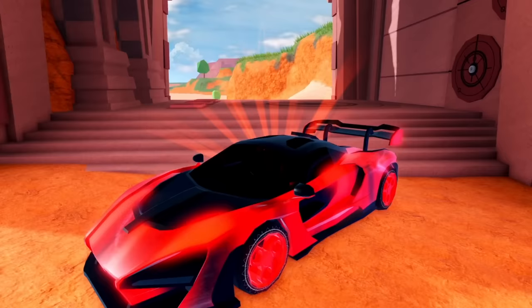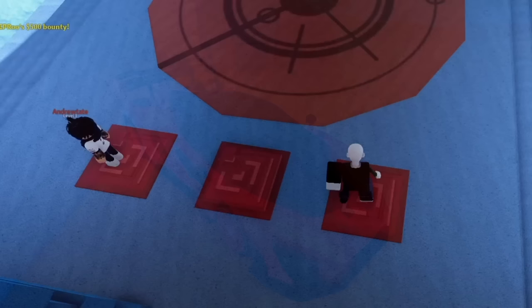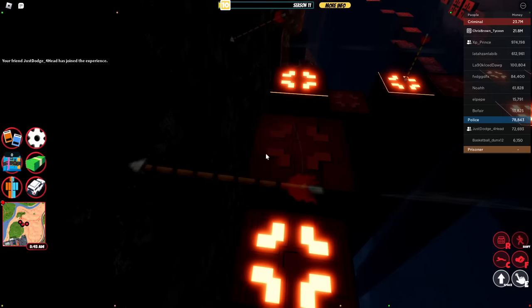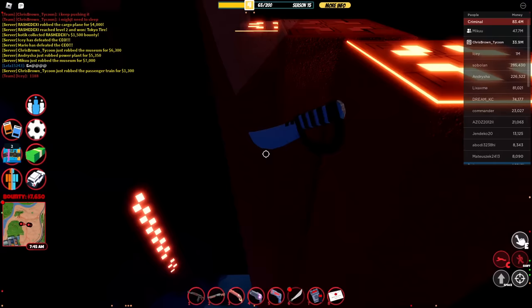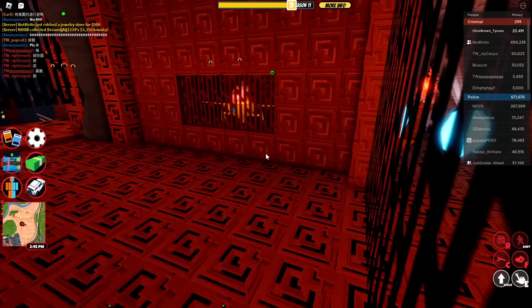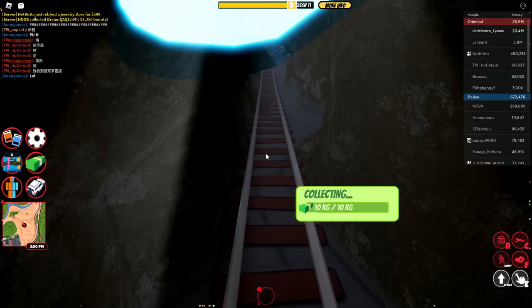Now let's get into filler robberies — these are robberies you want to do after robbing all the main stores. They'll most likely be open and take a while to rob, so you should not prioritize these. The Tome robbery takes three people to start, so you may need two other people constantly with you. This is why I recommend grinding with two other people. Time your jumps and you can easily do the obby. Make sure to always jump up the bridge and don't kill anybody. It's actually harder to get two people to start the robbery than it is to get the hyperchrome from it.